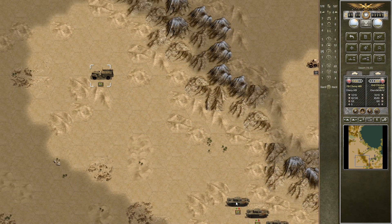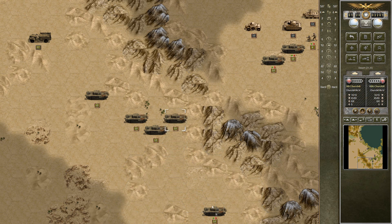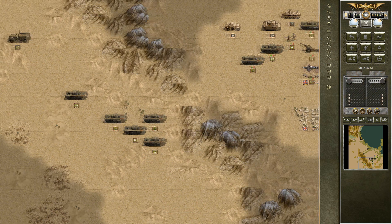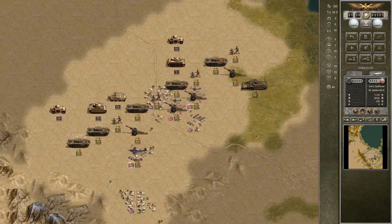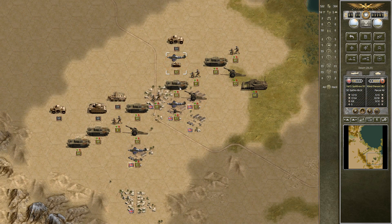We'll start moving in these guys. Now I have some prior knowledge with this map, so we're just going to utilize that knowledge to do this as well as possible. I don't think we need to worry about the enemy air force just yet, so we're going to fly in and try to inflict some casualties on these various units there.